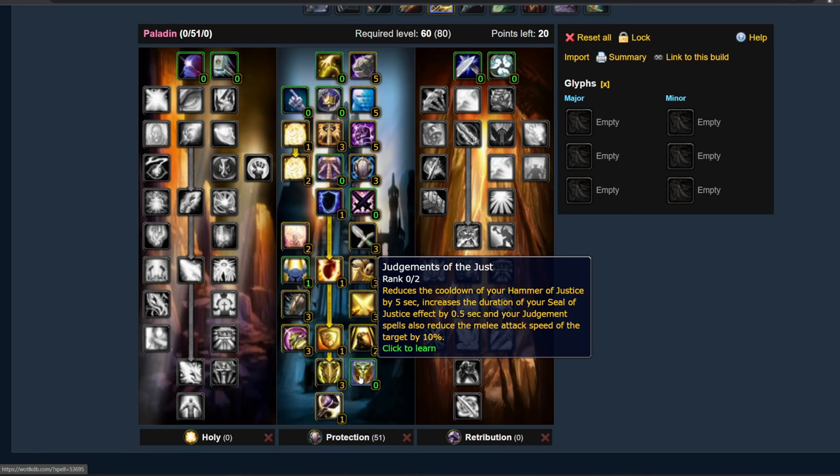3 points in Shield of the Templar — reduces all damage taken by 3%, and grants your Avenger's Shield a 100% chance to silence. Really nice to get casters into melee. Then 1 point in Hammer of the Righteous. Do you spend 2 points in Judgments of the Just? In the vast majority of situations, no. Any Frost DK will have the ability to reduce attack speed, as will plenty of other people in a much better fashion. It isn't worth spending the points unless you're running 10-man heroic without anyone who can reduce attack speed — then you might be tempted to, but 80–90% of the time it's not worth it.